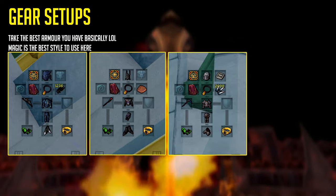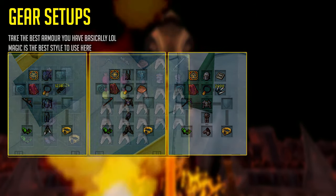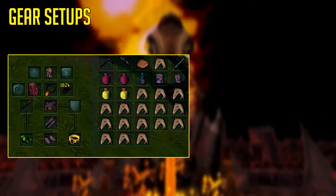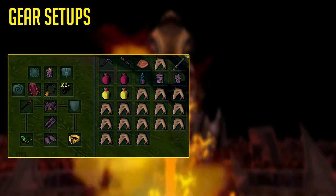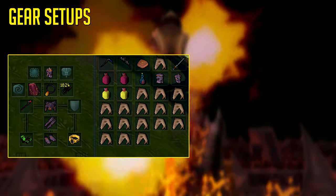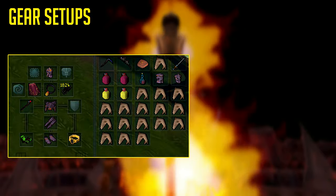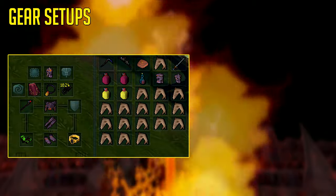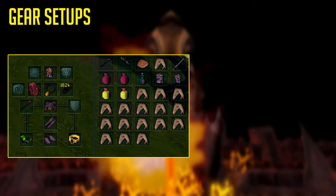As the monsters are poisonable, Cinderbanes are pretty much the best-in-slot gloves to use here. As you can see on screen, this is the best setup you can have. After you've done the Fight Cauldron for around 30 to 40 minutes to get your obsidian armor, you can adapt your combat style or weapon to the weakness of the monster you're fighting each wave.